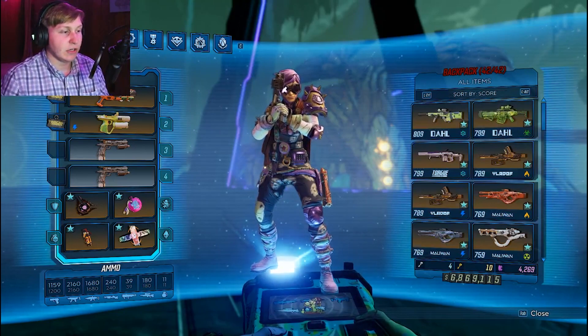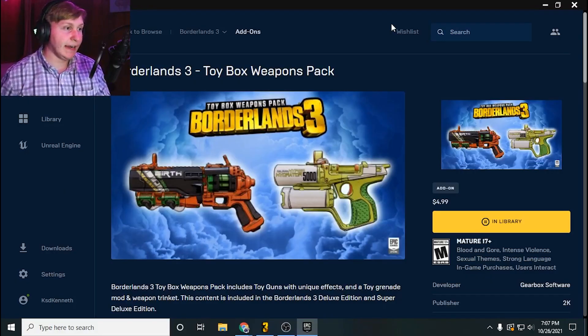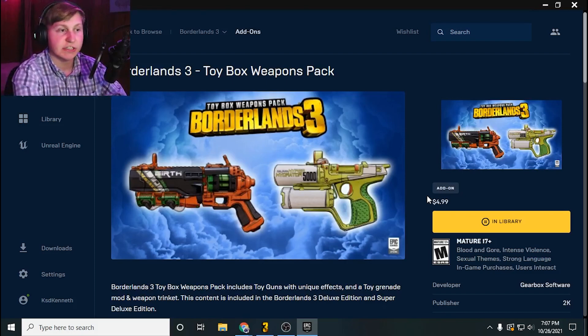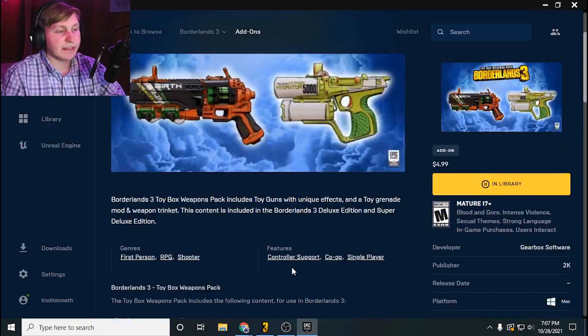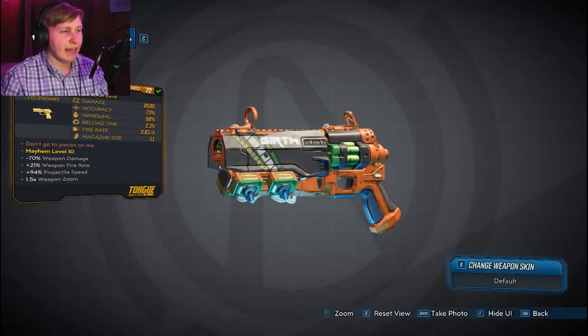Now the DLC pack that I am referring to, as many of you probably guessed already, would be the Toy Box Weapon Pack. It's just a $5 add-on. If you have the Deluxe Edition or the Super Deluxe Edition, you actually already have these weapons, and you probably forgot about them because they're nothing too phenomenal. There's two weapons and a grenade, but the one we're primarily going to be focusing on is the Girth Blaster.